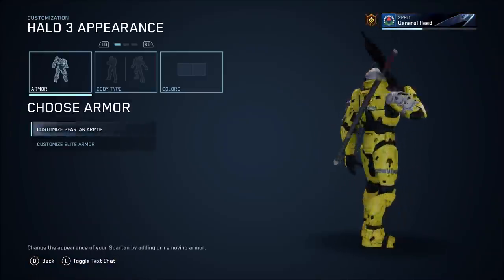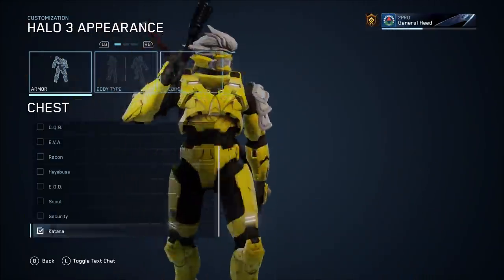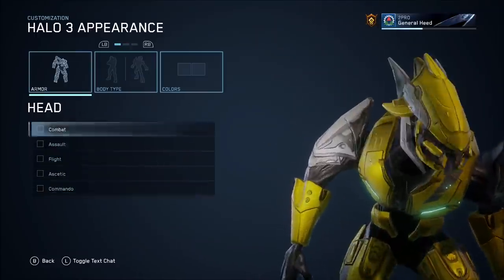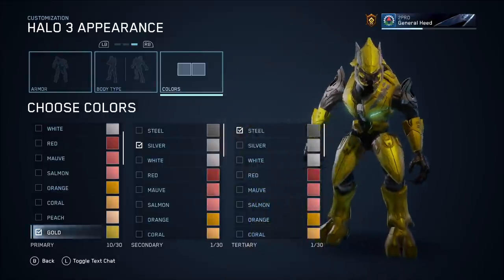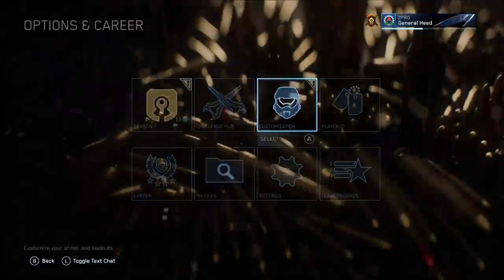Speaking of customization, armor customization is another huge improvement for Halo 3, just like all the other previous games. With Halo 3, you get full individual piece-by-piece armor customization. You can do it for all the shoulders, and it works with Elites as well. Armor color is improved a lot too — you can now finally edit your third color for the little stripe on your armor. Big improvement there.